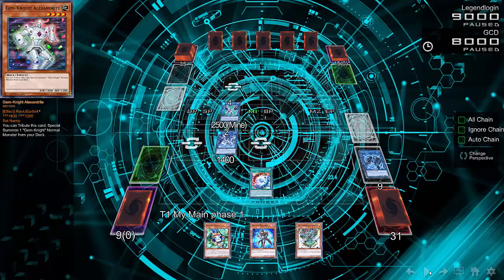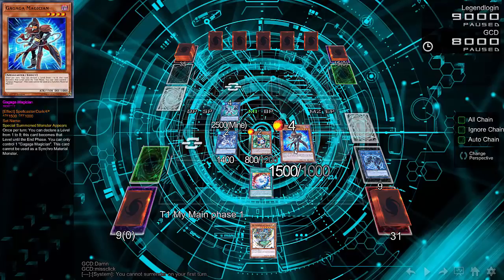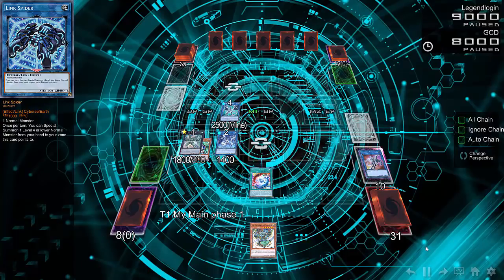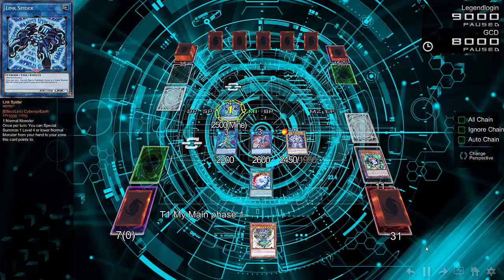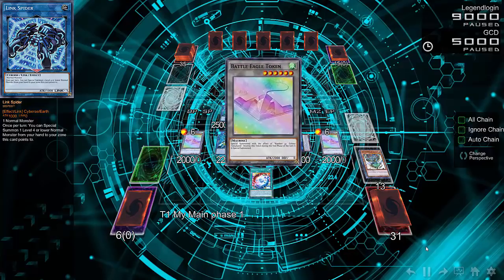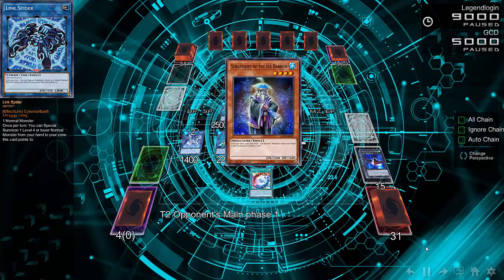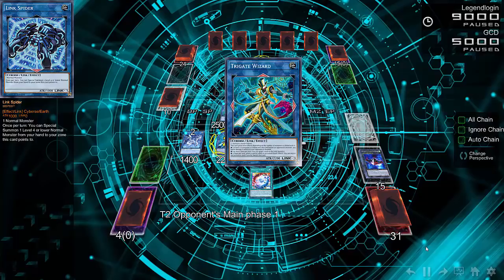Just off those two monsters he's converting them into more powerful link monsters. Firewall Dragon activates and gets Gagaga Magician onto the field, then he gets Gagaga Child and starts doing some level modification. He goes into Di-Gusto Emerald, which summons Gaia Saber, then goes for Tri-Gate Wizard. Firewall Dragon isn't done — he exceeds again into a second Tomahawk and uses those tokens to make another Firewall Dragon.